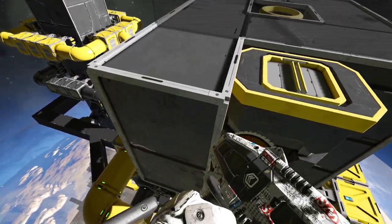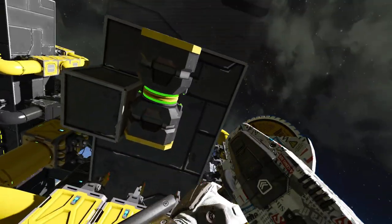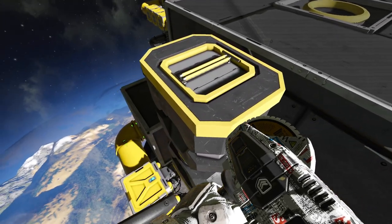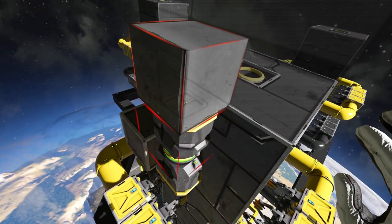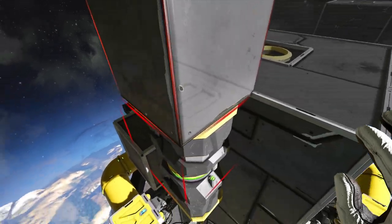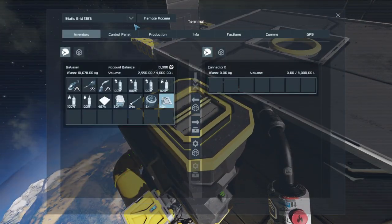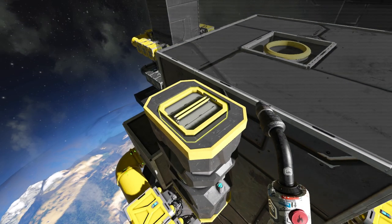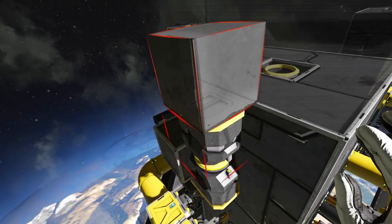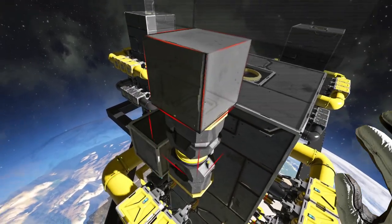If we remove this block, it becomes a secondary grid technically. But even so, I still cannot build over this build height because it was part of the initial grid. We do have to separate it. The main way to separate it is to go into the controls, unlock it, and let it magnetize again.